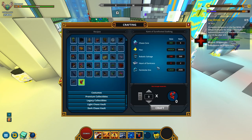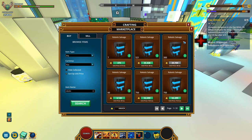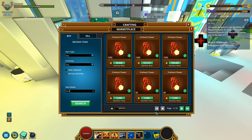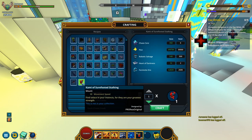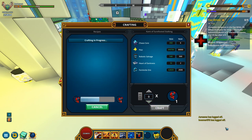I seem to not have the robotic salvage nor the hearts of darkness, so let's fix that. Starting with robotic salvage — I need around 250, let's go with 300. Now hearts — let me buy 10. Should've bought 5, they're quite pricey. Anyway, I guess I now have everything, which means I can just click on craft and get my 50 mastery points.